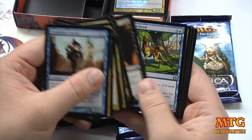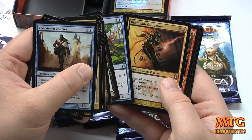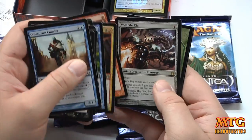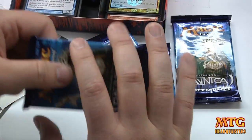First pack — uncommon: Ecuist Steed, Rixmati Guildmage, Vandalblast. And our rare is Volatile Rig. Dang it — this has got to be like the most common rare on the planet. I think I've gotten one of these as my rare in every guild pack.